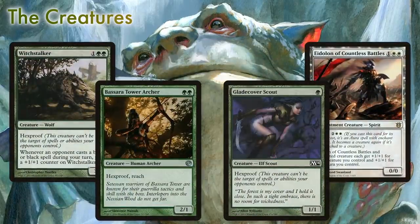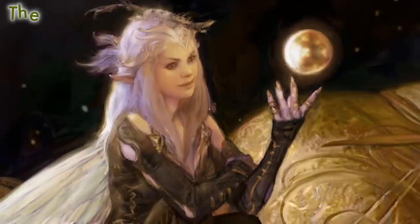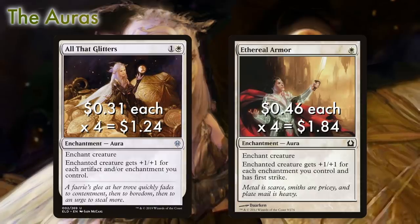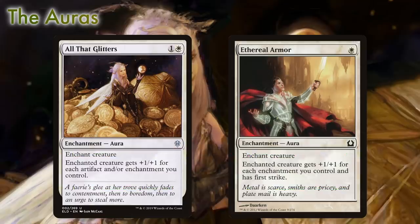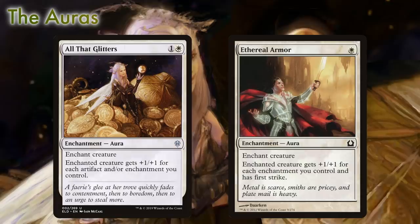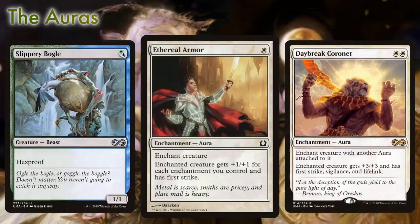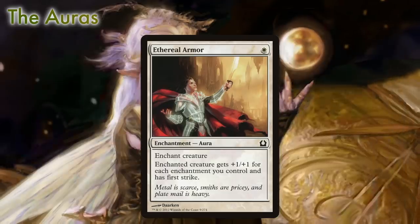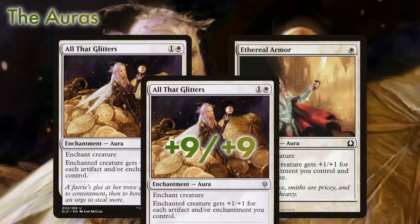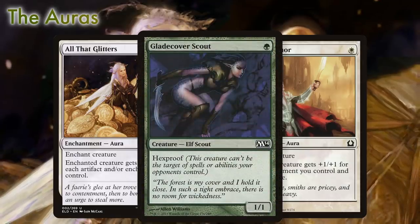The best two auras in this deck are Ethereal Armor and All That Glitters, and we'll be running full playsets of each. They both give our enchanted creature +1/+1 for each enchantment we control. Ethereal Armor even gives First Strike and is very affordable at only one mana. This super powerful card is already a mainstay of regular Bogle lists in formats like Modern. With just two of these effects in play we are giving +4/+4, whereas three will net us a nice +9/+9. Always be looking to get at least one of these powerful auras on your beater to ensure continued growth.